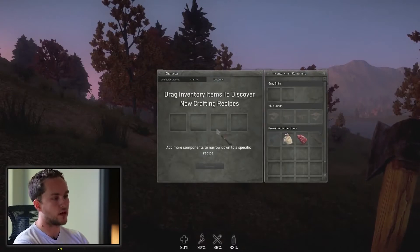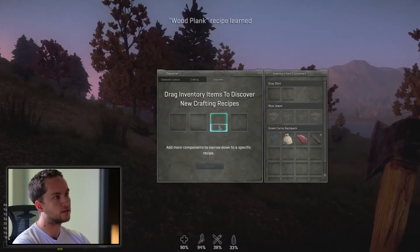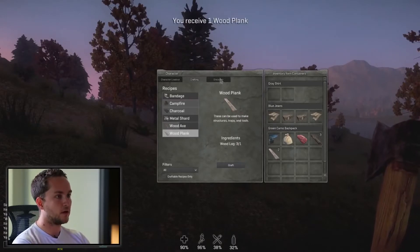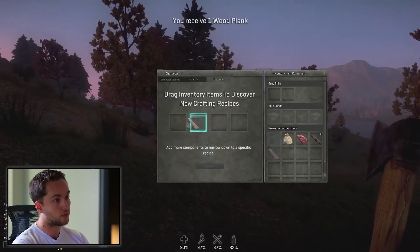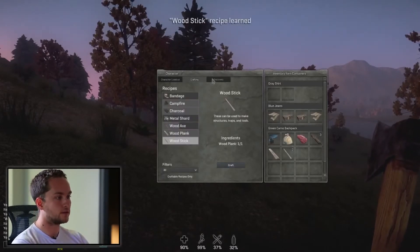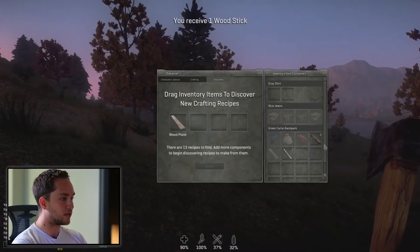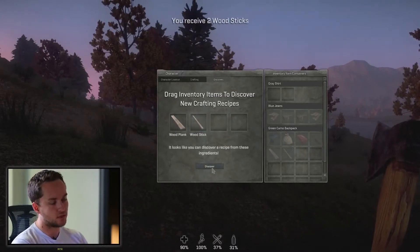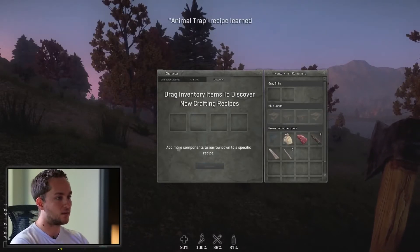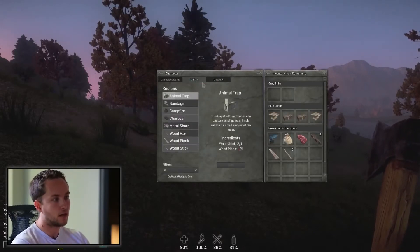Our discovery system is what starts your crafting pathway. I'm going to throw a log in here that I got from that tree and click Discover — it's going to tell me I can make wood planks. Now I made a wood plank. I'm going to take the wood plank, throw that in, and it's going to show me I can make wood sticks. When I drag it in, I can combine that wood plank with a wood stick — now I have a new recipe. I click Discover and it tells me I can make an animal trap. Animal traps are thrown on the ground, animals get trapped, you pull them out, cook them, and have food that way.